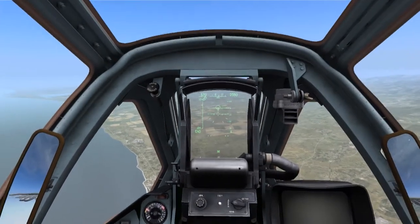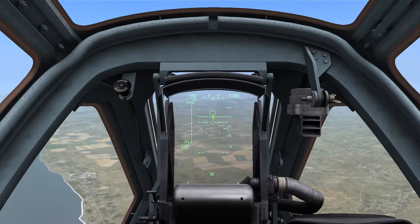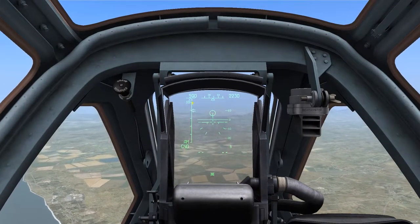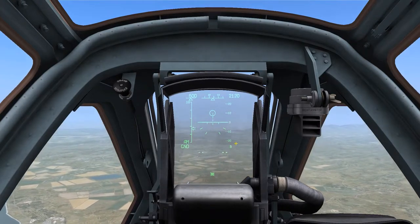On weapons release we can see the HUD symbology change, with a circle representing our slip. We have to keep this aligned with the aircraft itself or the bombs will start to slip off target. On the left we can see an arrow falling down a scale on the left hand side of the HUD — this represents time to release.